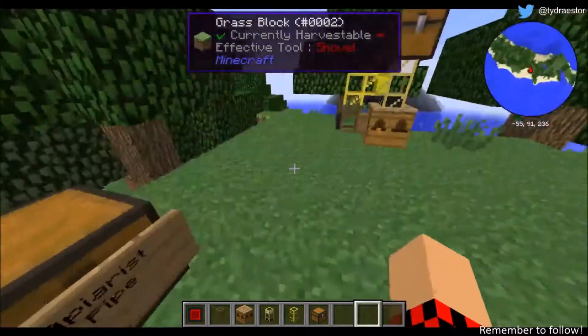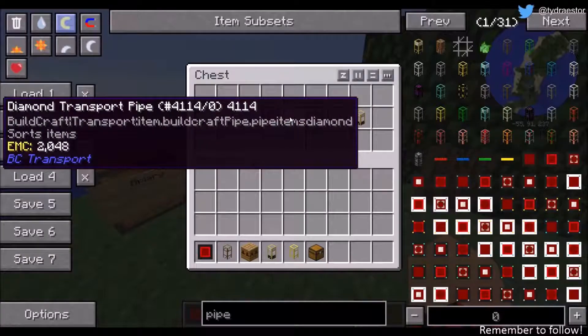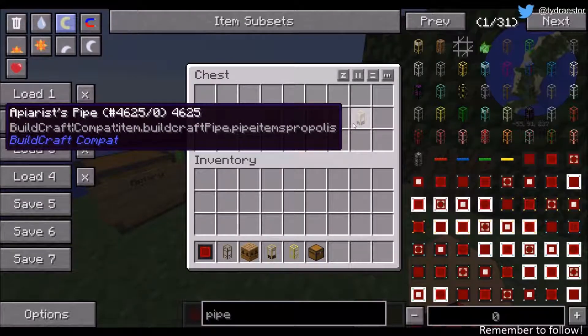To get the apiary's pipe, which is this one right here, you need two propolises and a diamond pipe. Do this and you get the apiary's pipe.